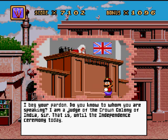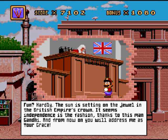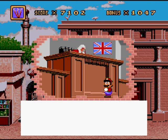Hi there, what's happening? I beg your pardon, do you know to whom you're speaking? I am a judge of the Crown Colony of India, sir — that is, until the Independence Ceremony today. Independence Day? Should be fun, right? Fun? Hardly. The sun is setting on the jewel in the British Empire's crown. It seems Independence is the fashion, thanks to this man, Gandhi. And from now on, you will address me as your grace. What's kind of got to do with it, your grace? Everything. He's led these people to freedom.